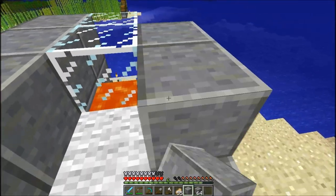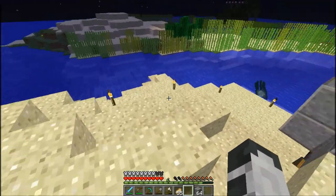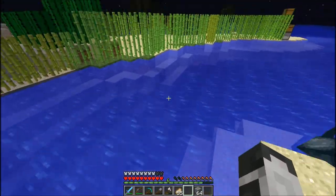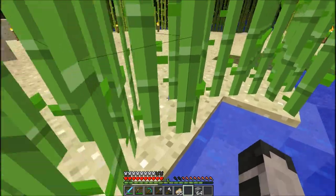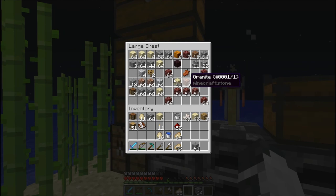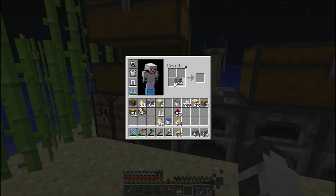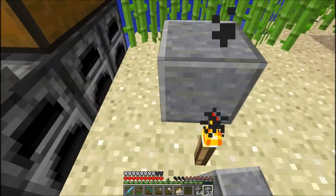I think I'm gonna need more blocks — yeah I need more blocks, I have to grab those real quick. Andesite for sure — I have more. I can make some more of this polished andesite stuff. I really like this block, it has a nice clean smooth texture on it.